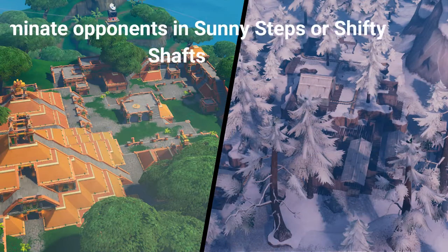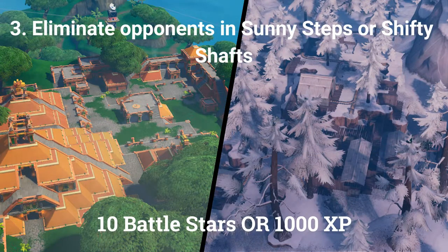The third challenge is to eliminate opponents in Sunny Steps or Shifty Shafts, worth 10 battle stars or 1000 XP if you are at tier 100.